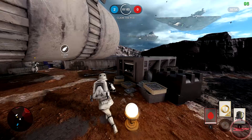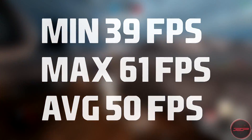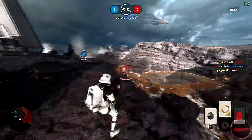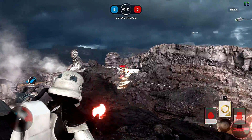On the GTX 750 Ti however, a minimum of 39, a maximum of 61, and an average of 50 FPS on medium settings at 1080p. So if you're playing on a 750 Ti, you might have to tone down your resolution to play with a solid 60 FPS at decent settings.